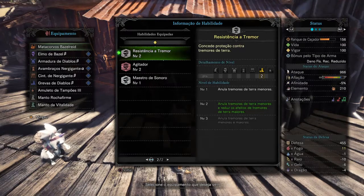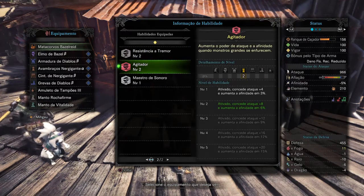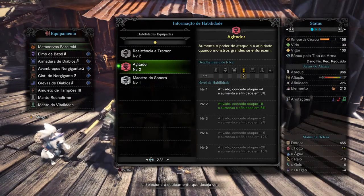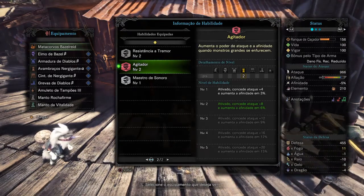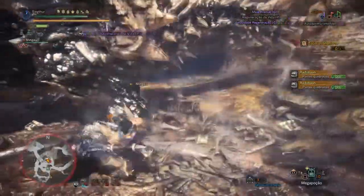With Tremor Resistance 2 I already noticed a big improvement — I didn't feel the need for level 3. Agitator 2, which is on the Zorah Magdaros gauntlets, increases attack power and affinity when large monsters enrage. Since we have Earplugs, we don't suffer from their roar, but we still gain the bonus: more attack and +6 affinity. Sonic Maestro prolongs the duration of melody effects and increases HP regen. Since this Hunting Horn has HP Regen, this buff is great for healing teammates and extending their buff duration.